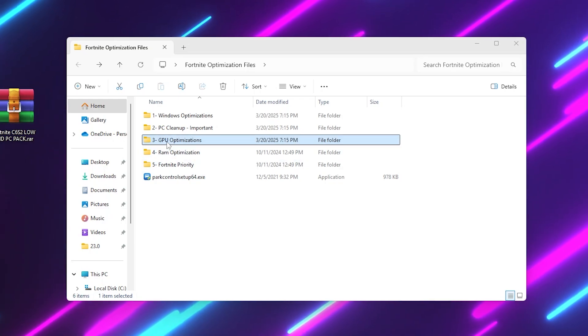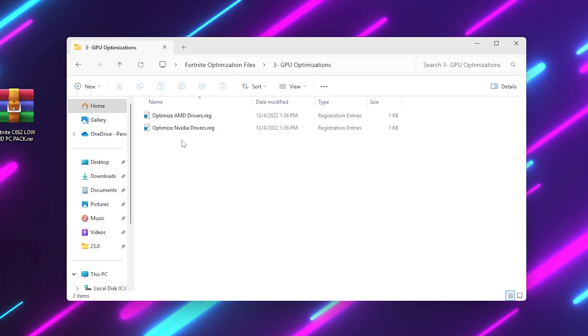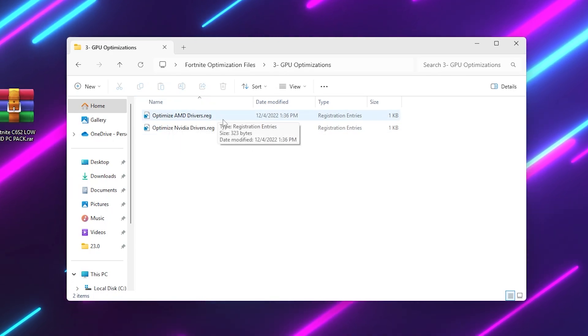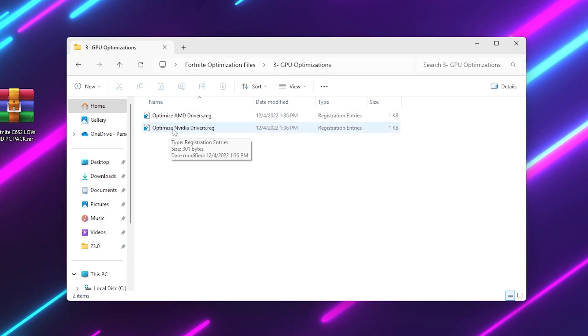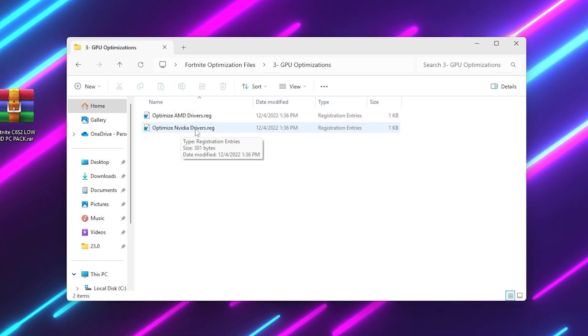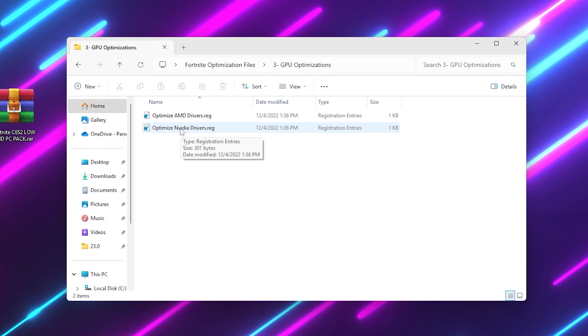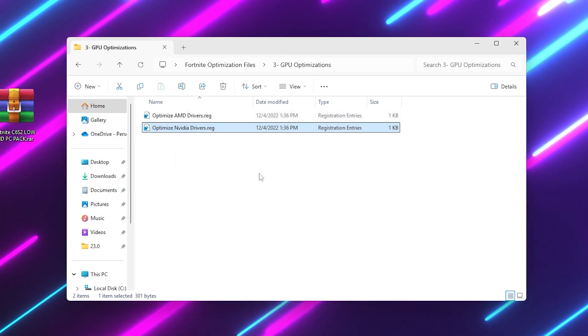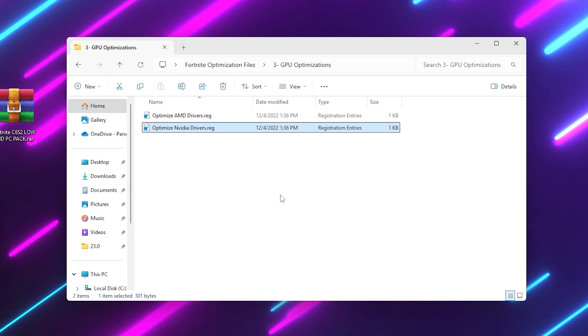Next, go to the GPU Optimization folder. Inside you will find two registry files — the first one for AMD GPU and the second one for Nvidia GPU. These will optimize your GPU thread priority. Choose the file according to your GPU model. I'm going with the Nvidia one, so I double-click it, hit Yes, Yes again, and install the registry file.